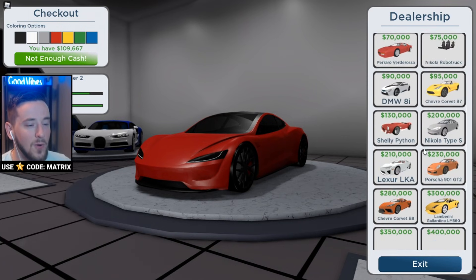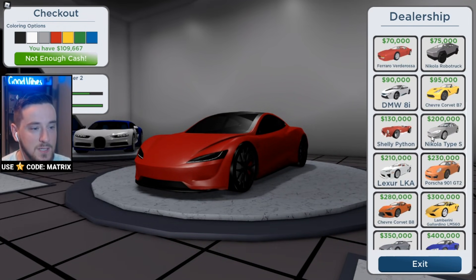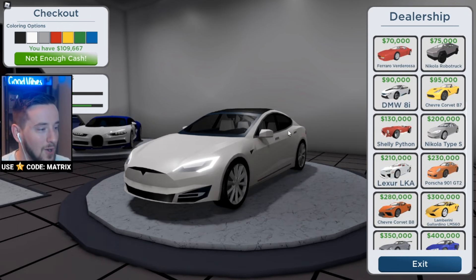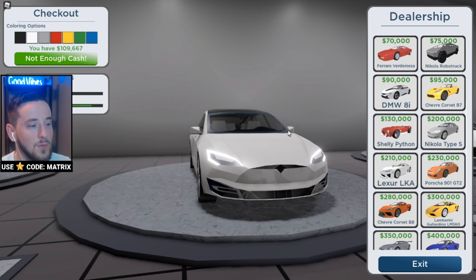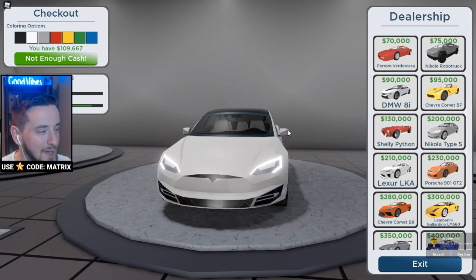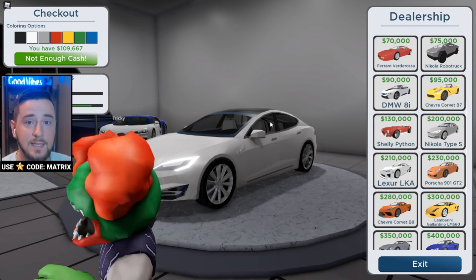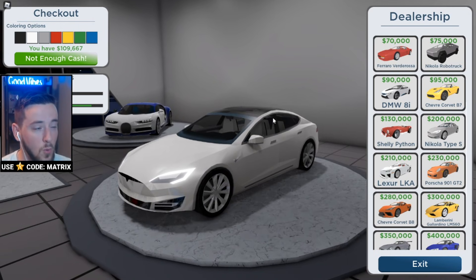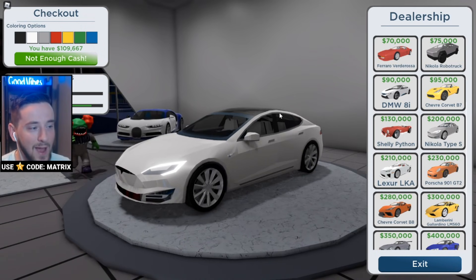The Bugatti is just the quickest and has pretty much the best acceleration. The Roadster has slightly better acceleration but a worse top speed, so you kind of have to decide for yourself what you want. We have about $100,000. This car used to be insane — you guys were grinding out the around-the-city race with this car. After a little bit of tweaking, we've made it a little more fair. We also buffed up the price and tweaked the car down a little bit. We also tweaked the around-the-city race rewards down a little.